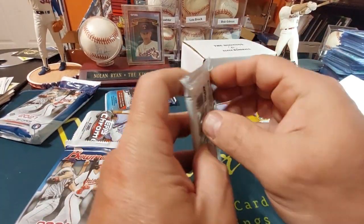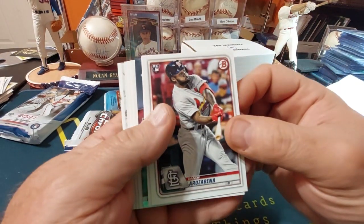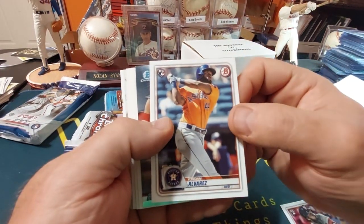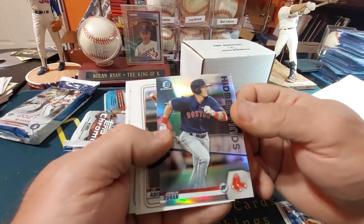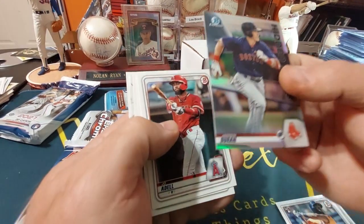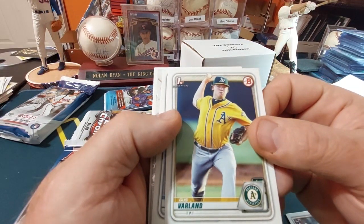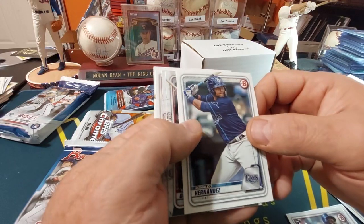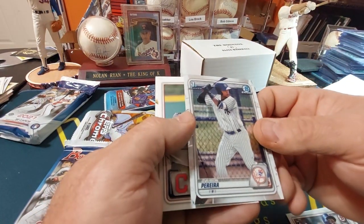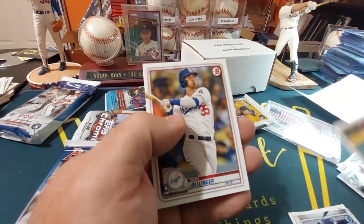We'll go with 2020 Bowman. Randy Arella Rusa rookie card — nice one. Avraz rookie card — nice. This is Jaron Dunnan hidden finds. Gus Verlin, Rondo Hernandez, Nolan Gorman — that's the chrome version — and Everson Piara, first Bowman — that's a nice one there. Shane Beaver and Cody Bellinger.